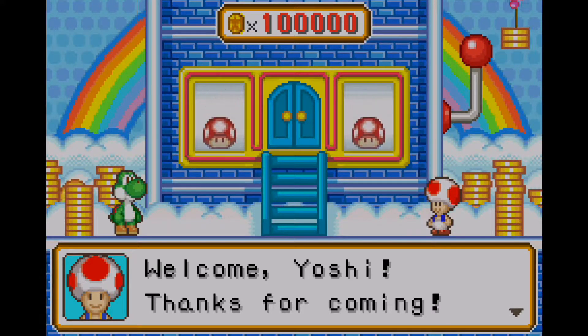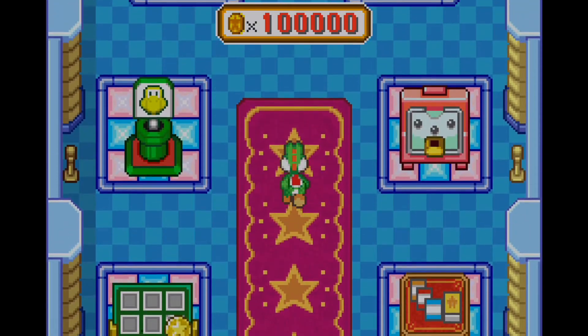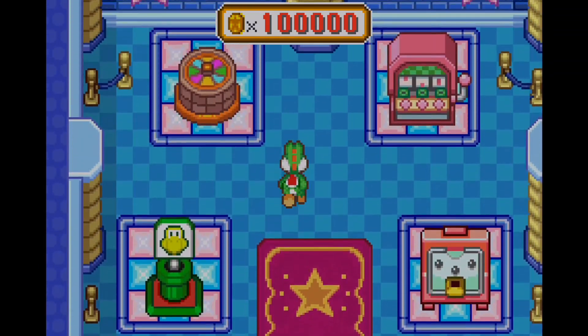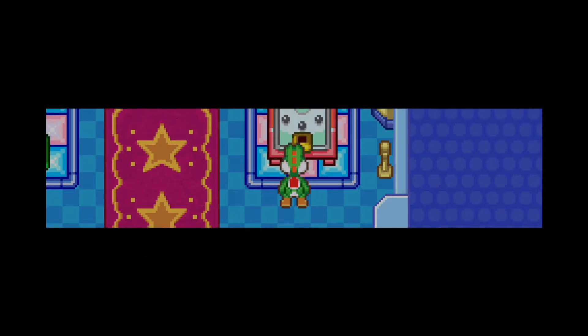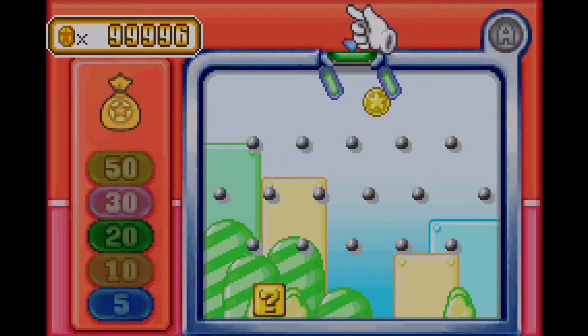Welcome, Yoshi. Thank you for coming. In the Game Room, we have six gambling minigames we can interact with — Drop Him, Watch Them, and others. Let's get started by going first with Drop Him. Even though we've already played this in minigame attack, let's give it a go. So far my luck expires already from this specific gamble minigame, but hopefully I can give myself a chance.